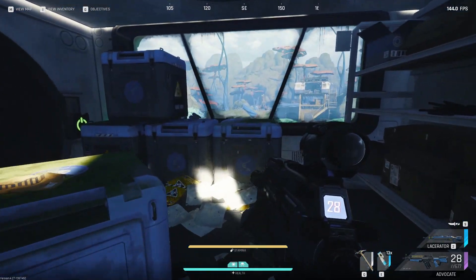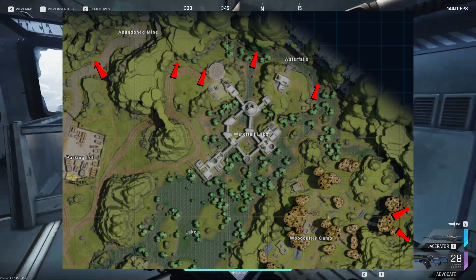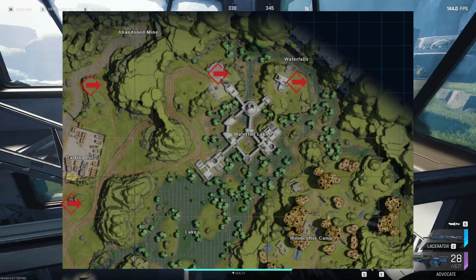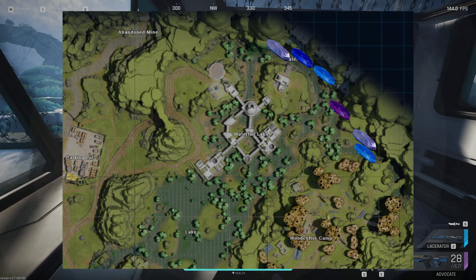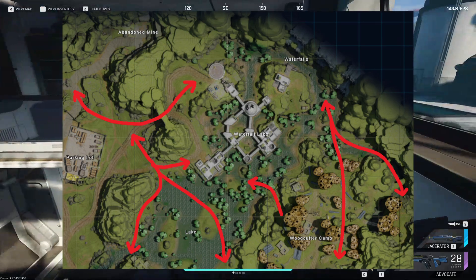Waterfall Labs is located in the top northeast corner of the map. It has four spawn points in the immediate area and three within a short run away. It has two evacs within the facility and two more close by. It has a large amount of felt-to-sight nodes to its north, and because of terrain and other factors it gets a ton of player traffic rotating through or near the area.